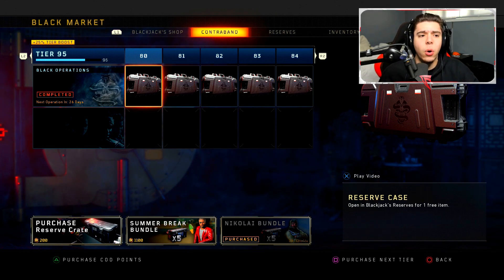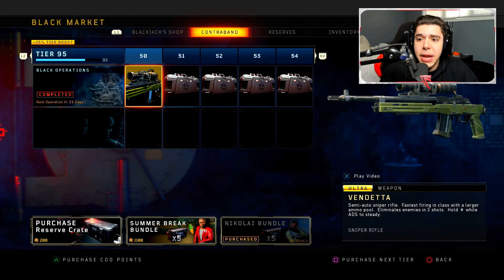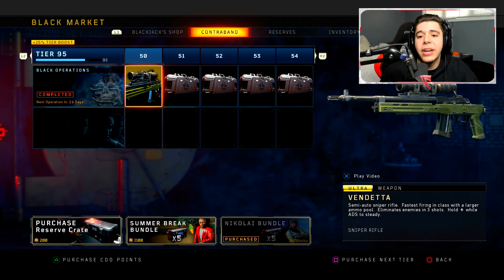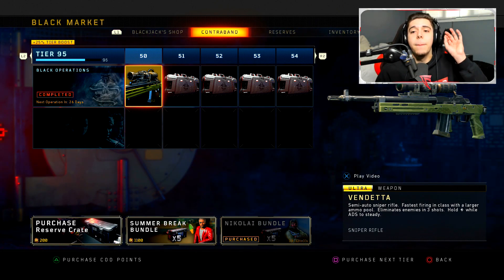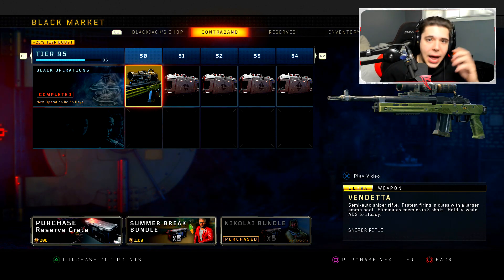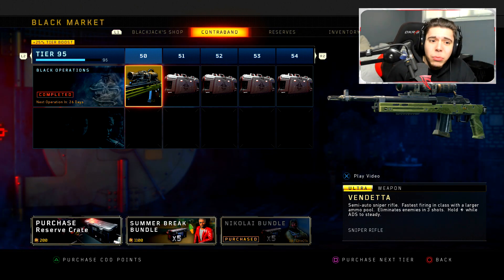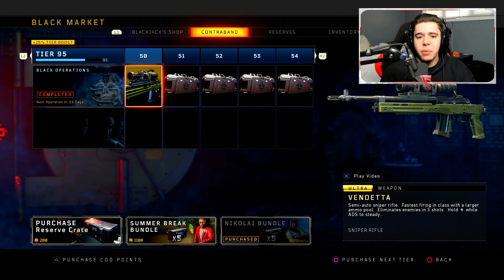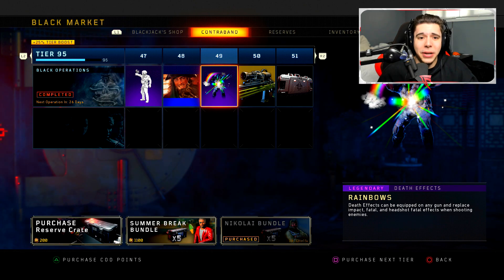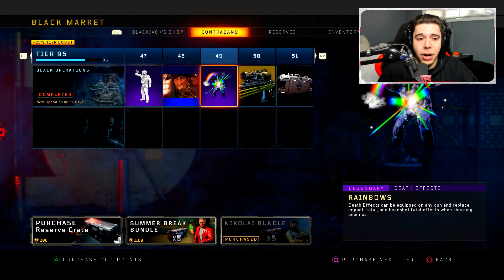Moving over to the contraband stream — you can get all this stuff for free. I know a lot of you see your favorite YouTubers, myself included, purchasing all the way to tier 50. The reason I do that is to produce content, so I can make a video on the tier 50 or tier 100 weapon and help you decide if it's worth grinding for. Honestly though, this is probably the worst contraband stream ever — tier 50 gets you the Vendetta sniper rifle.